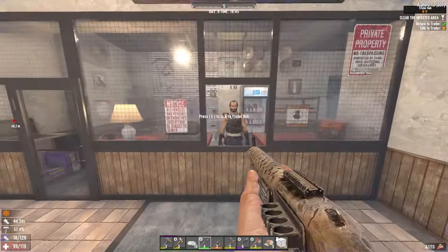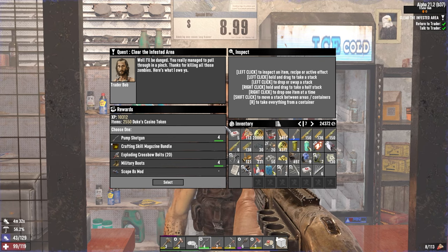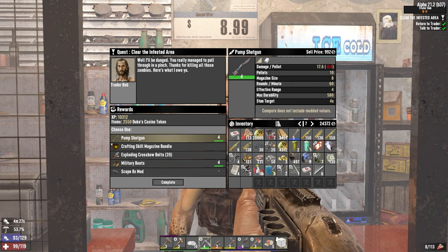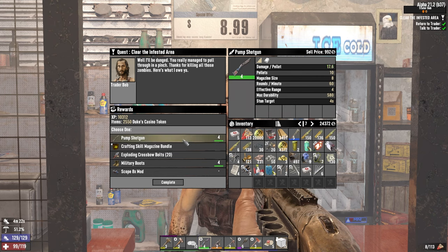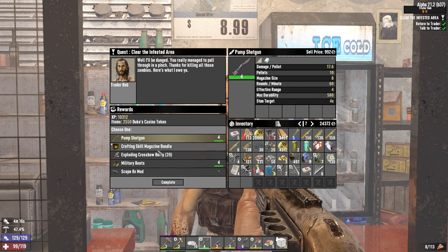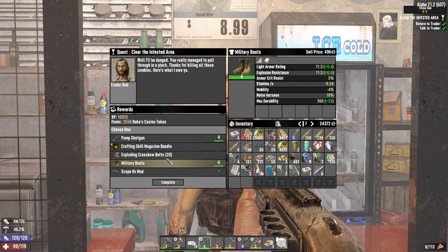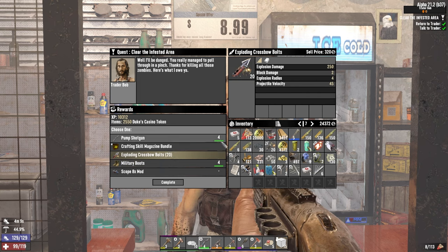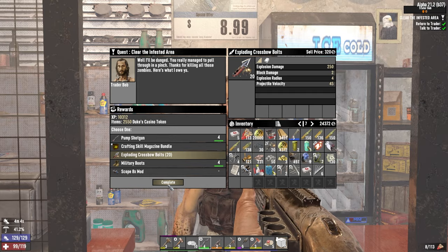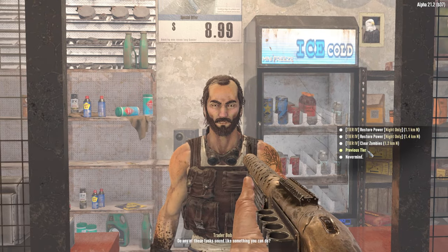Alright Bob, chance for redemption — give me something good. It's another pump action shotgun. Technically that is good. See, mine does 17.2 and this one does 17.6 — it is slightly better than mine, but just barely, not enough to really give a shit. Military boots again — slightly better, not enough to give a shit. 20 exploding crossbow bolts could be very useful later on for horde nights and stuff. I'll take those, and I'll get my other tier fours from the close by Trader Bob.